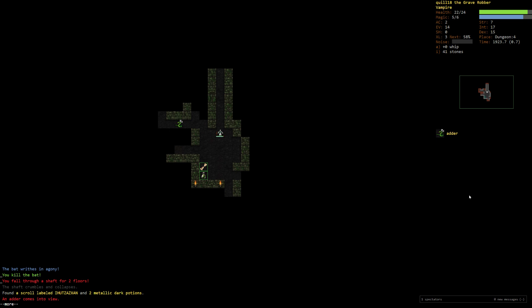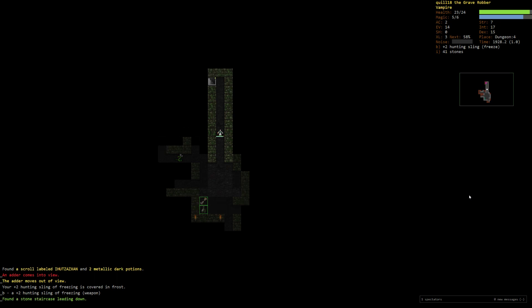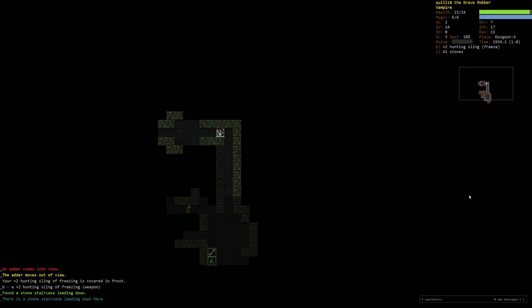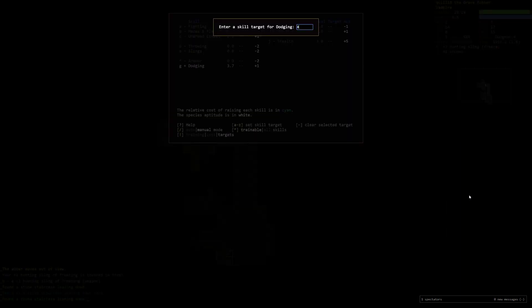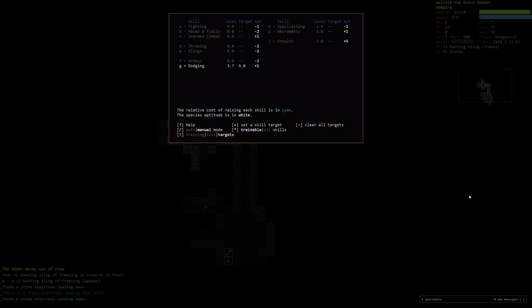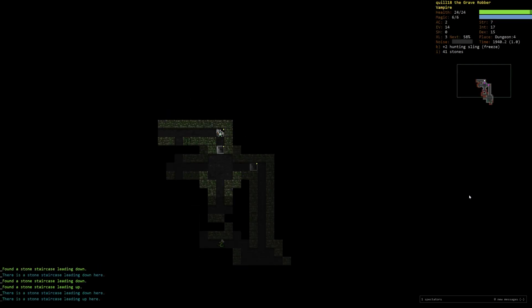Oh my god, we just fell two floors? The game does not want us to succeed. We're going to avoid waking anything if we can. Our priority here is simply to find stairs up, not down. I'm going to stop dodge at four for now and train some stealth, because stealth 3D is so good right now.